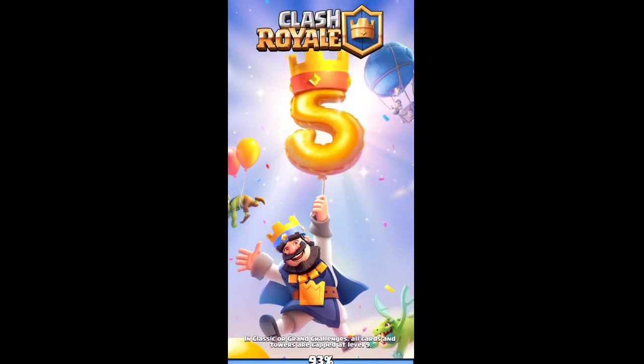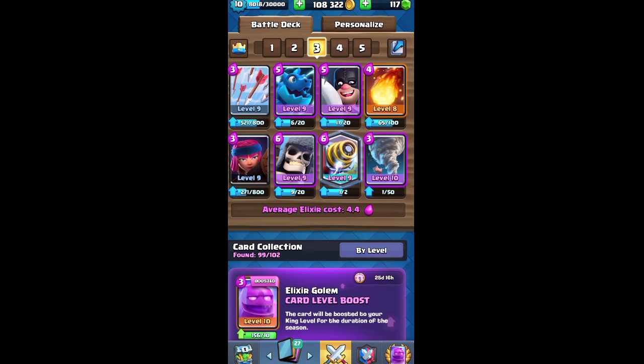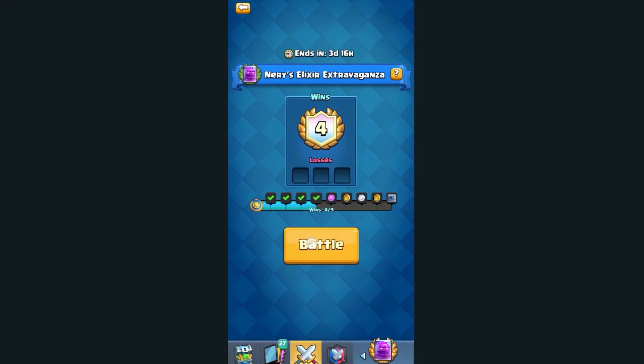Now we're going to go with our third deck. This one is straightforward — you just need to play defensive and get a positive elixir trade on defense. And we are having a network issue — nice, very nice.